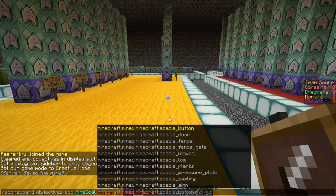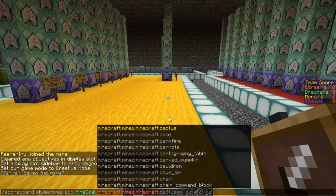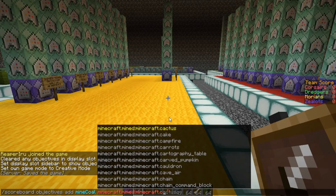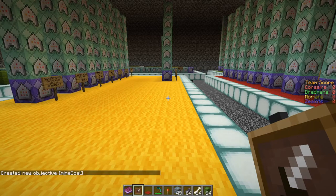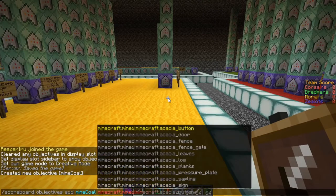Let's go for 'mined'. You have to follow whatever you see in the list, otherwise it will show nothing. Once you have 'minecraft.' you can start filtering based on the letters you type. We want 'coal', so we've now created an objective called 'mine_coal' that will track all the ore being mined.